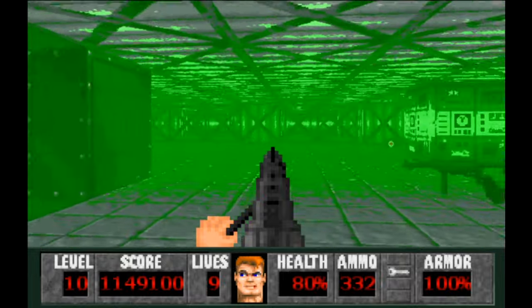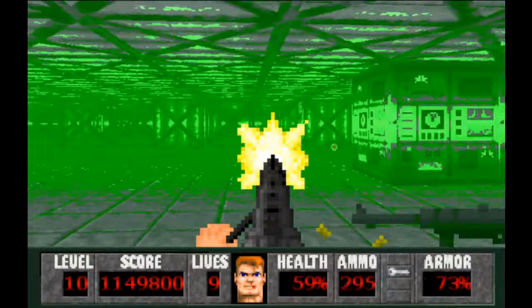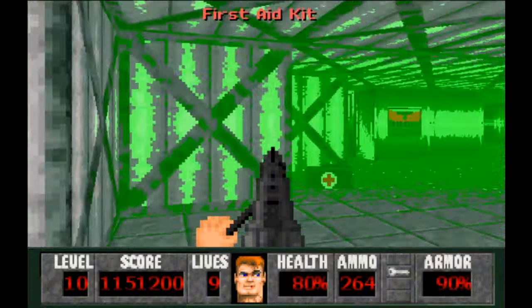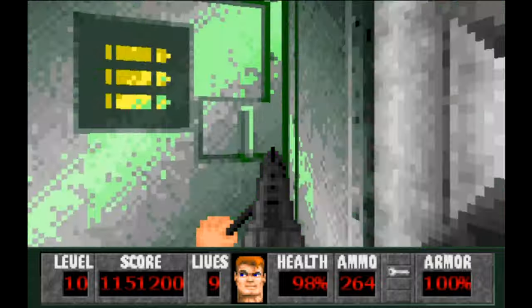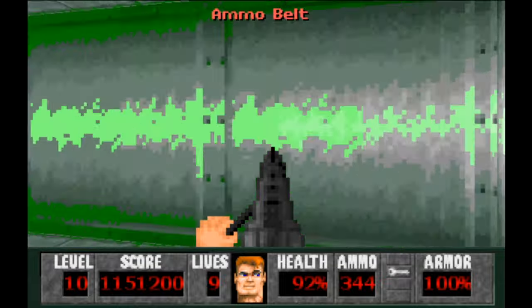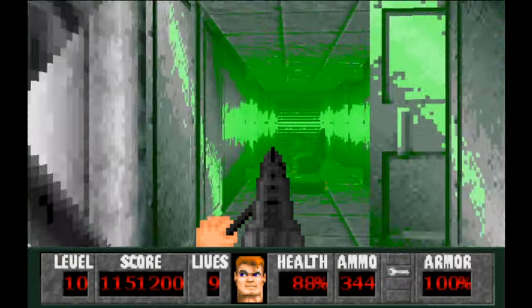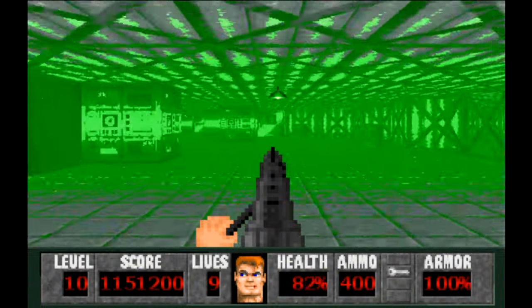We'll turn around. I like to stand here so the guys over there can't hit us. We've got to keep an eye on our health — it's a habit we need to get into since we don't usually have to worry about it. There are three secrets here: one on this side, and the two ammo rooms on the other side have the other secrets.